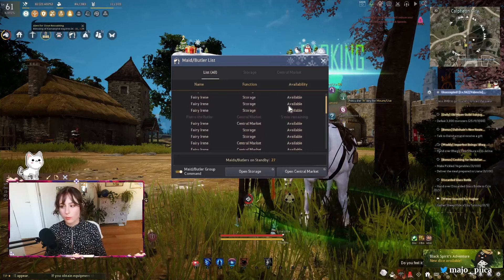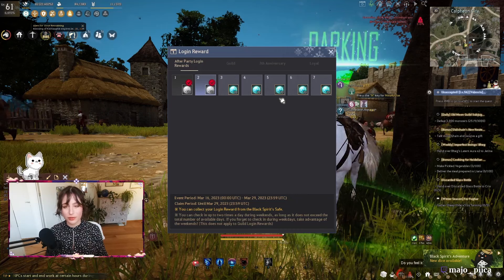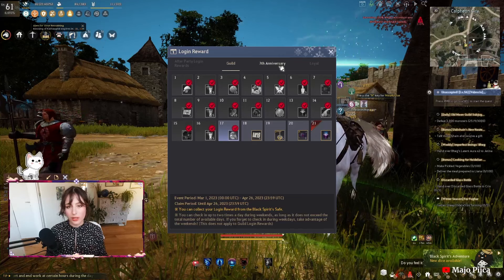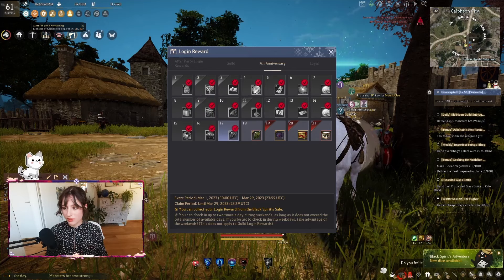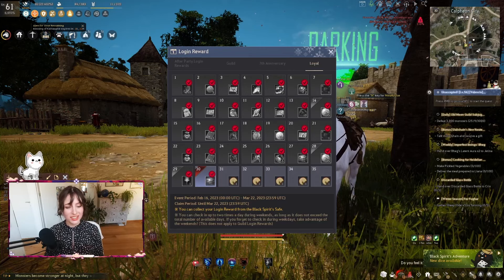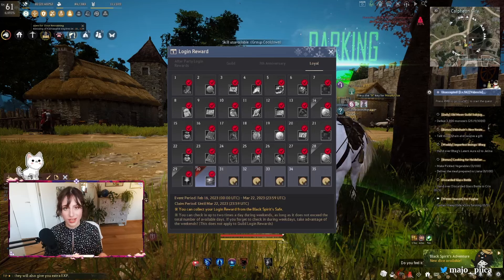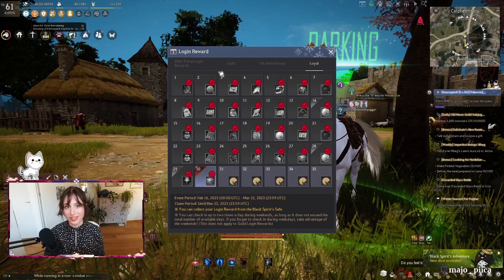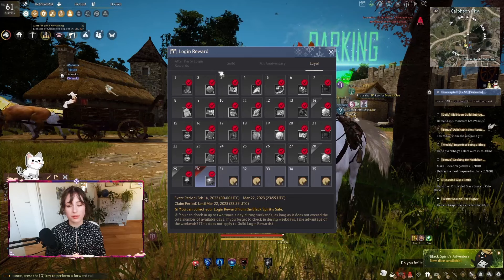You also get a ton of other stuff for free just by logging in. Right now we have after-party login rewards giving three cron stones every day plus other items. If you're in a guild you get guild bonuses, and at the moment we also have the 7th anniversary gift for daily login where we get three outfit boxes. Sometimes you get storage expansions, sometimes inventory space, sometimes mates, butlers, or even value packs — all things you would normally pay for, but you get them for free just by logging in.